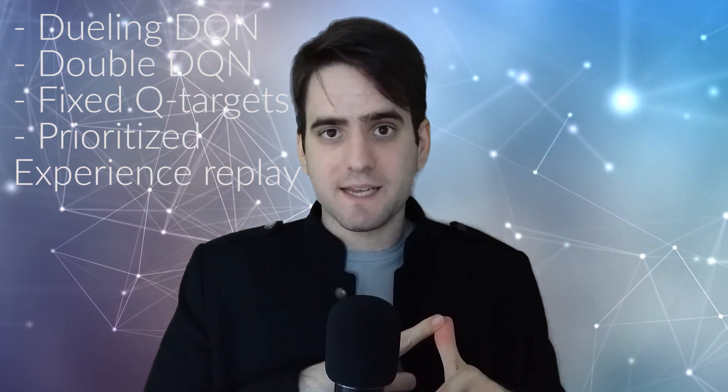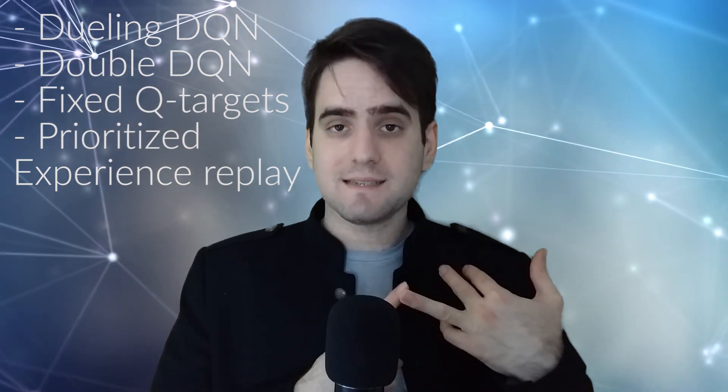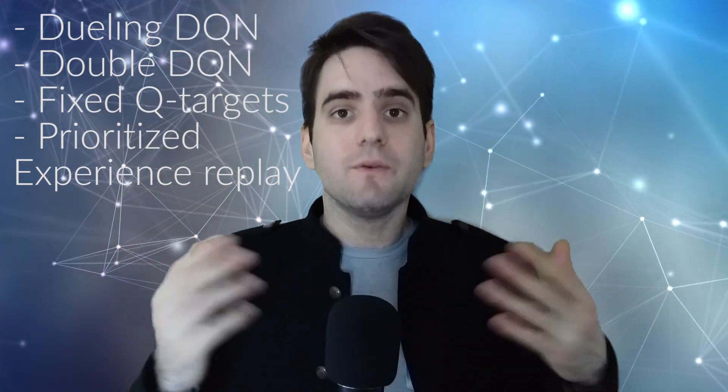Last time, we implemented a Deep Q-Learning agent that is able to play Atari Space Invaders. However, we saw during the training that there was a lot of variability and the training was really slow. So today, we learn four new strategies to improve our Deep Q-Learning model: Dueling Deep Q-Learning, Double Deep Q-Learning, Fixed Q-Targets, and Prioritized Experience Replay. We will use these four strategies to implement a new agent that will be able to play Doom.